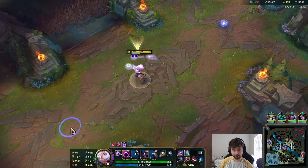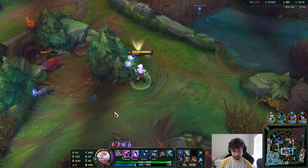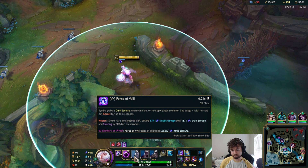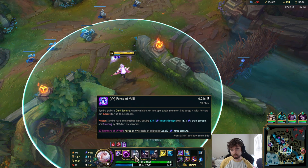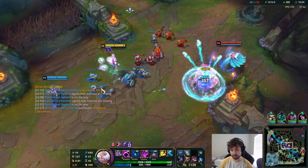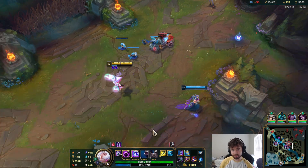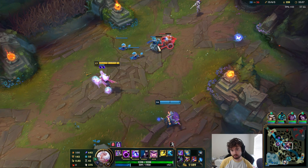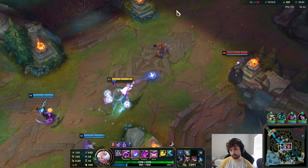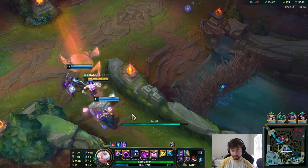She actually didn't have magic resist either, which makes it more surprising that she can live. My W deals so much — it deals more damage than your Q. You definitely need to land it. We've seen how much damage it deals when I land it — a ridiculous amount. There's definitely Evelynn somewhere. I'm actually running out of mana so I should probably base — my W mana cost is actually quite high.